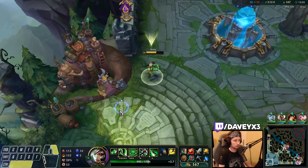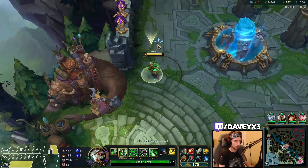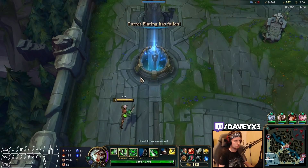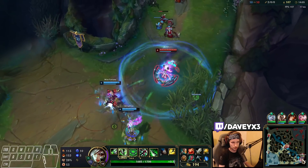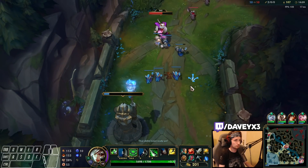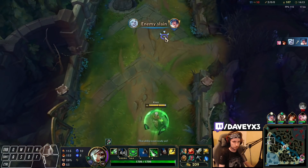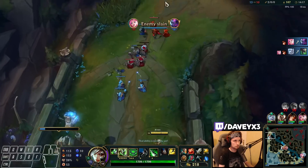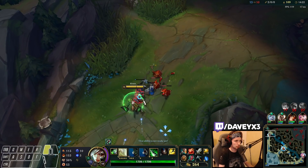It honestly wouldn't have been that bad a scenario if the Jonah actually listened to my ping. I was pinging top lane like crazy the moment he would respawn, but instead the Jonah decides to go bot lane — which is really strange. My call was actually really good — all I needed was him to help a little. I have no idea why the Jonah is ganking bot lane, but he basically made us lose multiple plates. No problem though, it's fine — bot lane is actually getting stuff done.